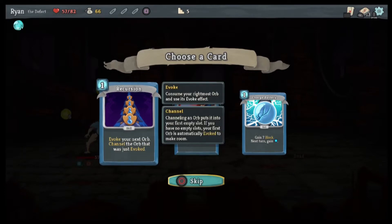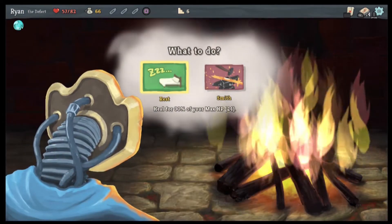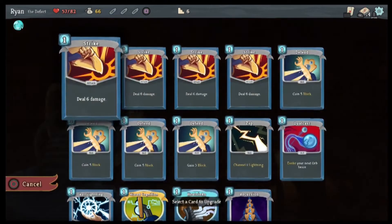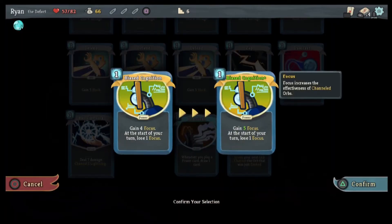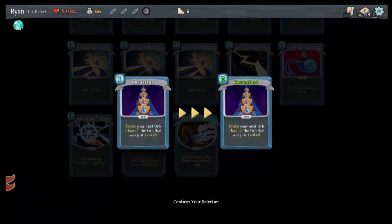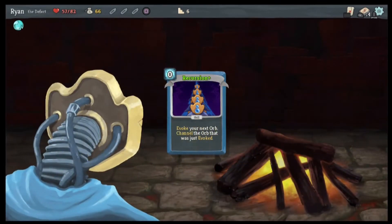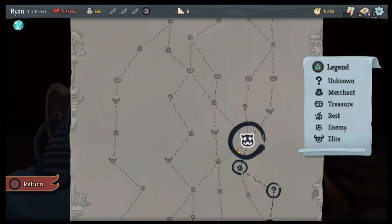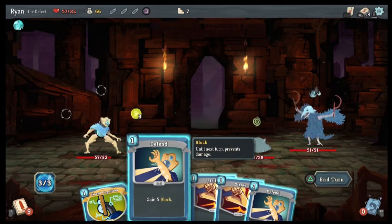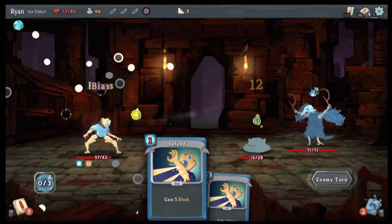Oh yeah, the Recursion is not a bad card, so we'll go here. If I sleep I get one point under max. Biased Cognition is five focus, draw two cards — Recursion Plus is amazing so we go here. We'll do Biased Cognition.